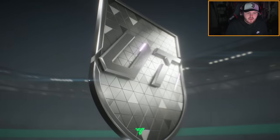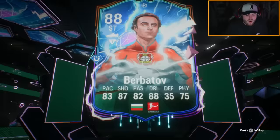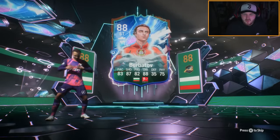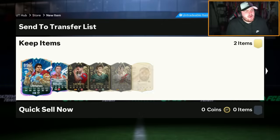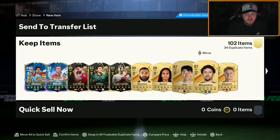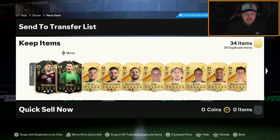Ripping open hero packs on my second account — first one is Dimitar Berbatov, untradeable. Apart from Company, Pevez, Vialli, Schneider and Ramirez, I can't think of many good UCL heroes. The second is Litmanen — pretty terrible. But we get a few informs in the fodder, which we do really need on this account. Loads of informs — that's actually good for the account.